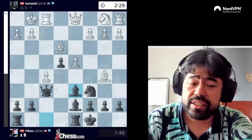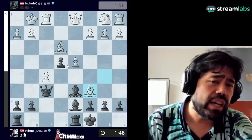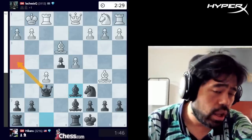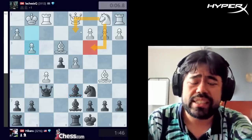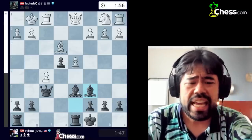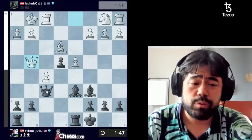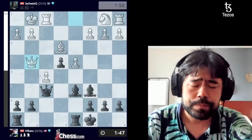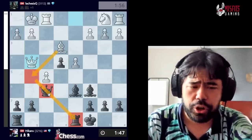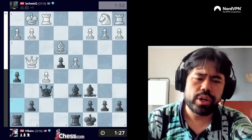So I go Bishop to D6, creating the same threat of Queen to H4, and now Jan takes the Knight on C6. This is a move I think Jan played more based on the time situation and intuition than anything else. If Jan has a lot of time to think, I think he would probably go G3 followed by Knight C3 and Knight D2, and White still keeps a bit of an advantage. Nonetheless, he trades the Bishop for the Knight on C6, and now I have these Bishops on D6 and C6, and Jan plays Queen to G4 as a preventative way of stopping Queen to H4. Additionally, White has ideas like Bishop G5 to hit the Queen and then the Rook and collect some material.